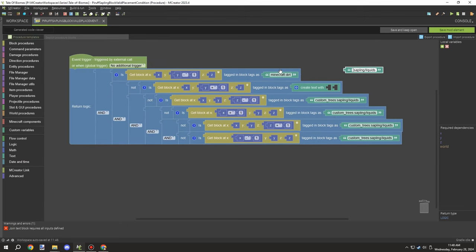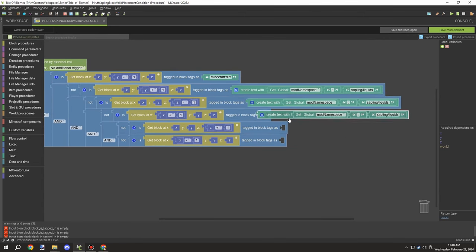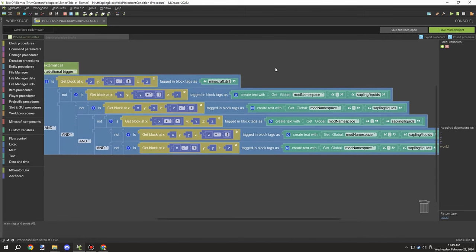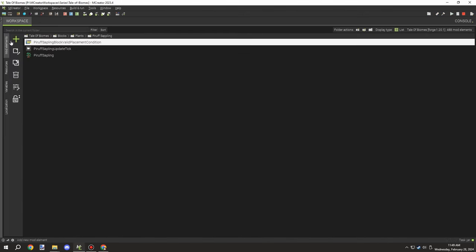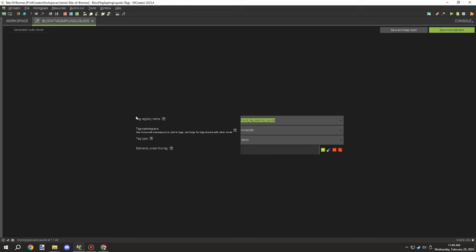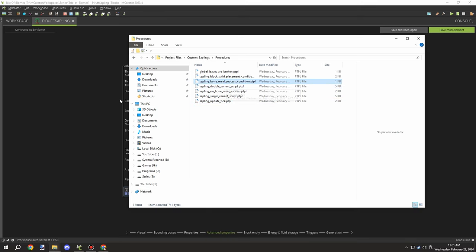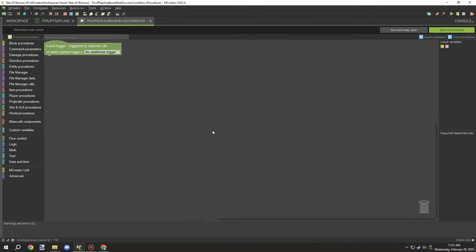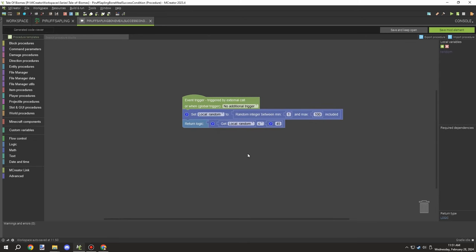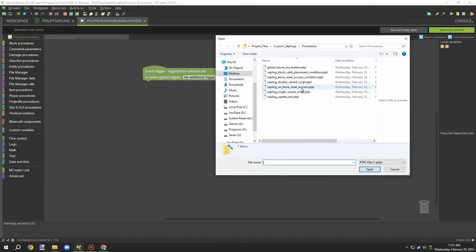Basically, if there is no water on the sides of the block, it can be placed there; if there is water, it will break. This allows flowing water and other things to determine whether the block can be placed or not. We're also testing for the dirt tag underneath the block. I updated the tags to support our namespace tag system, then set up the bone meal settings. The condition for bone mealing is essentially a random chance.